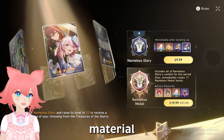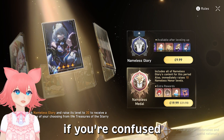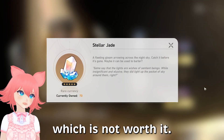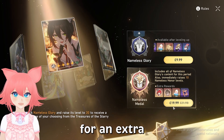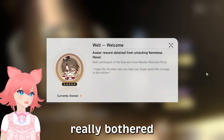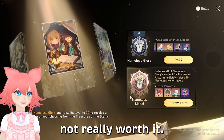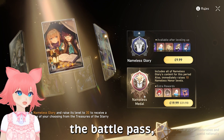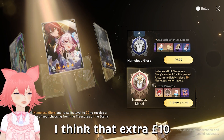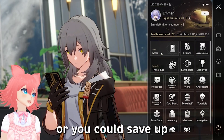You can select one rare material of your choice and then one normal material of your choice. If you're confused between Nameless Glory and Nameless Metal, basically you just get an extra 200 gems for an extra £10, which is not worth it in my opinion. You also get some fuel and name cards. If you're not really bothered about name cards, it's not worth it. So if you do want the Battle Pass, I 100% recommend getting Nameless Glory. Personally, that extra £10 could be used for the Express Supply Pass or saved for the next Battle Pass.